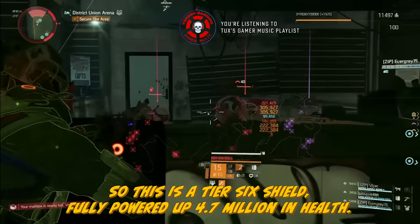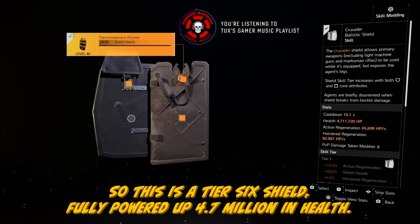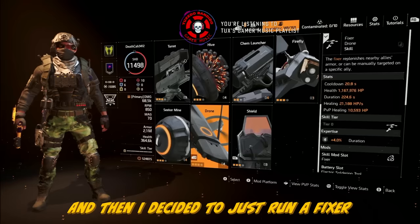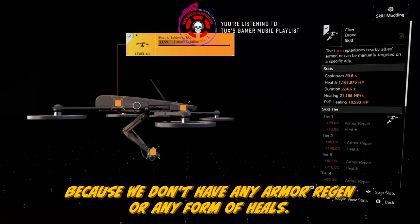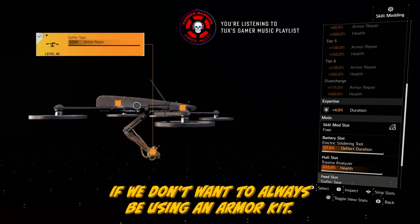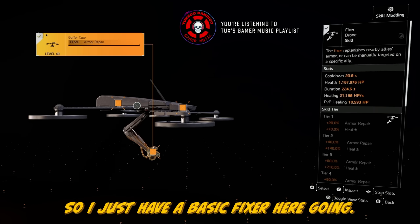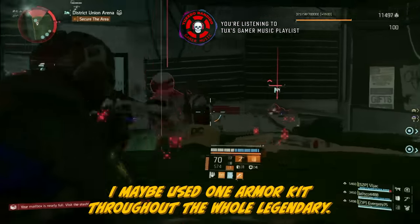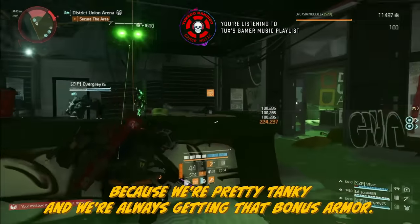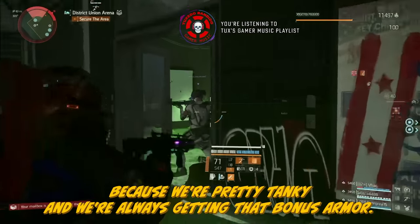Taking a quick look at the shield — it's a tier 6 shield, fully powered up at 4.7 million in health, with pretty basic mods. That's a Crusader shield. I decided to run a Fixer drone because we don't have any armor regen or heals, so we need something going if we don't want to always be using an armor kit. The Fixer seemed to do the job — I maybe used one armor kit throughout the whole legendary, because we're pretty tanky and always getting that bonus armor.